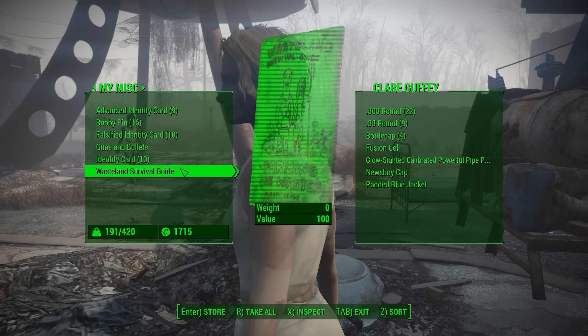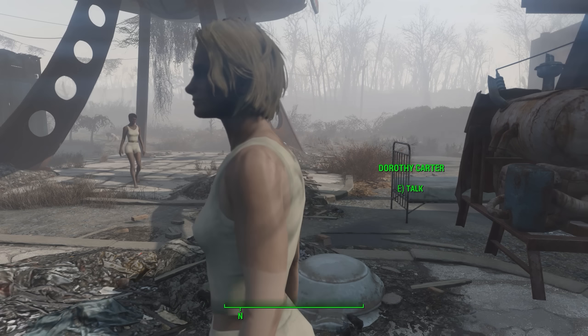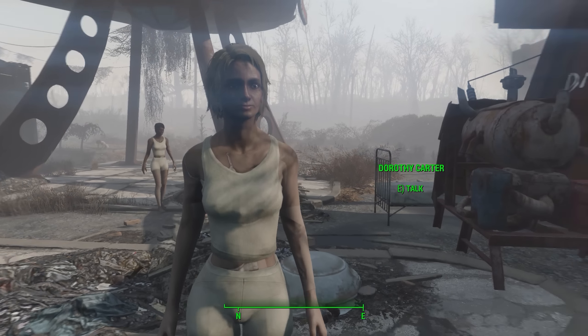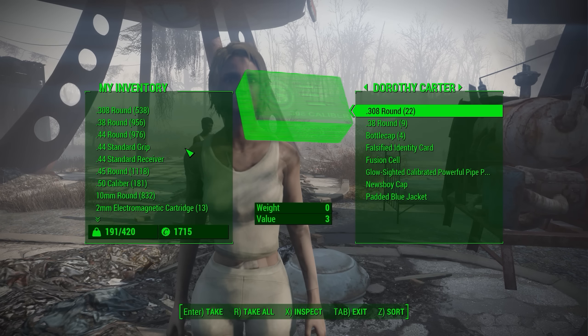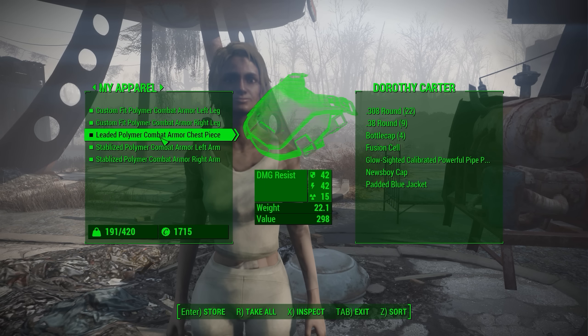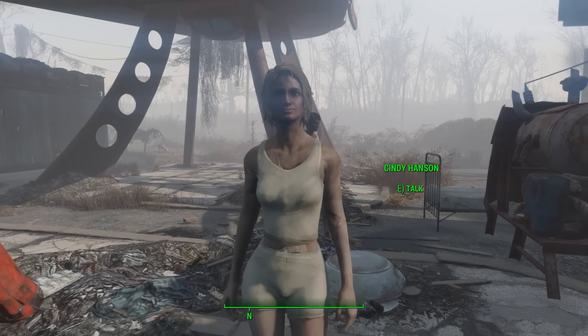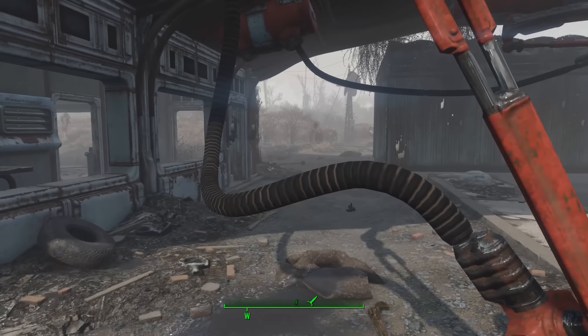If you want to remove their name or change their name - because once you give them an identity card that name's tied to them - you have to give them a falsified identity card and they'll get a new name. If I take that card back from her and give her another identity card, she'll have a new name again. So now she won't be Claire, she'll be Cindy Hansen.